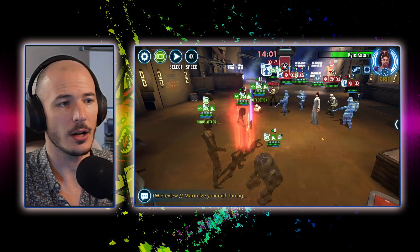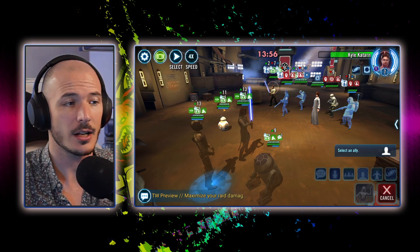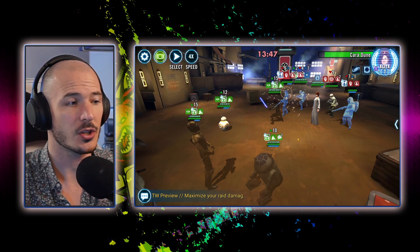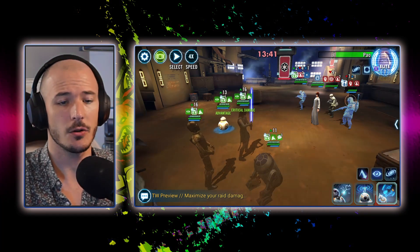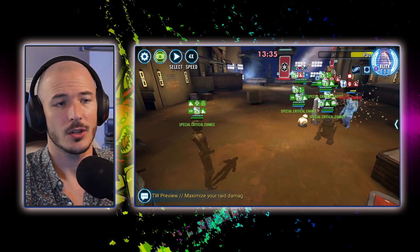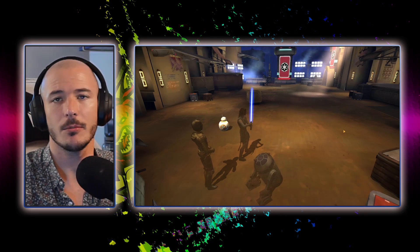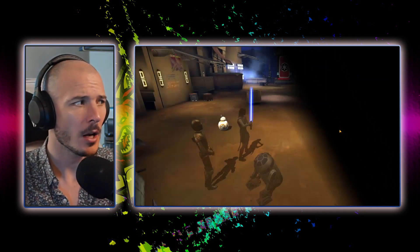We can do this one more time and that will guarantee that we've done our 10 stealths. Target anybody we want — I'll just put it on JTR. We can actually win the battle now because we've done all of our stealths, so happy days. R2-D2 with the Resistance is absolutely easily able to get all of those stealths and an undermanned victory with no issues at all.